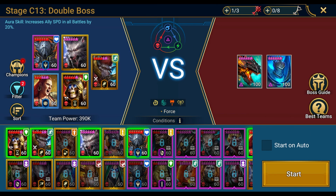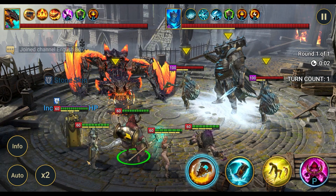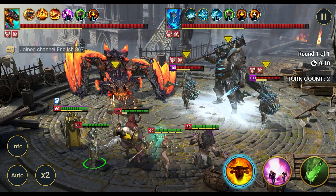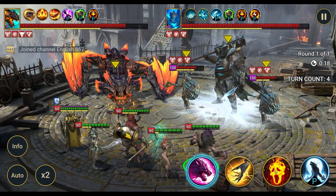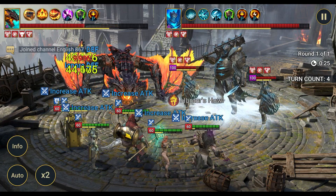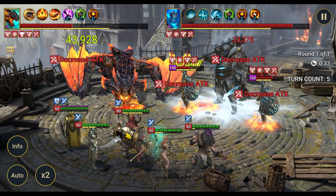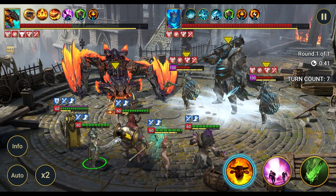My very first team probably wasn't very free-to-play friendly. Let's run again with a better team - we could probably use Nishak but he's not ideal for the ice boss. Instead of using A2 for Husk, we'll provoke the dragon, drop the defense, and work on the dragon for now. Go ahead and use UDK's A2, then the speed buff. Continue using A1 for Husk.